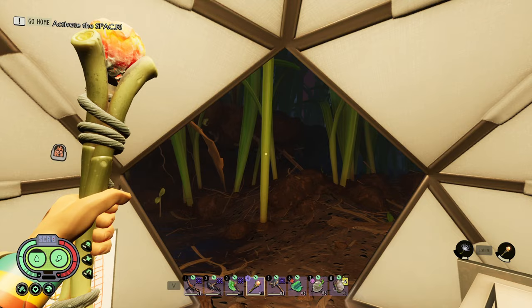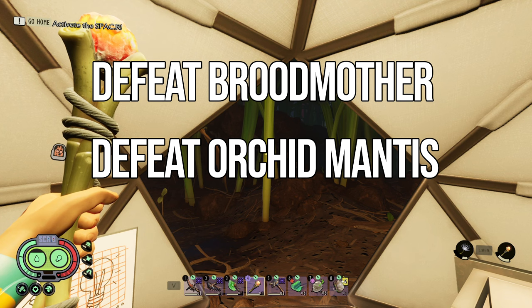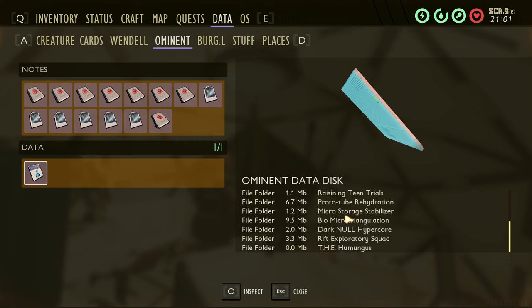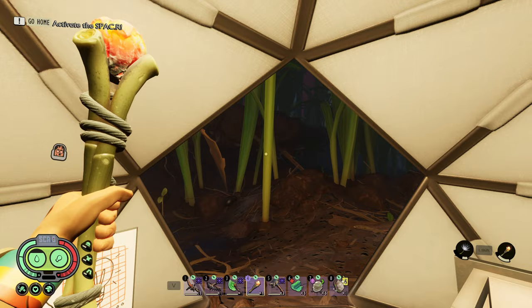Last but not least, you have to defeat the Broodmother (an optional boss), defeat the Mantis (also optional), and cure Wendell. You also have to fight the Director, as mentioned earlier, because defeating the Director unlocks the Ominous Data Disk on the data tab. The Man is required to be defeated to progress the story. So you have to defeat all bosses — required and optional — to get the 100% report card.